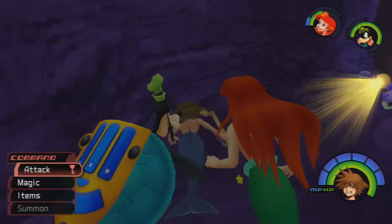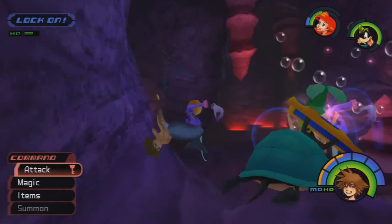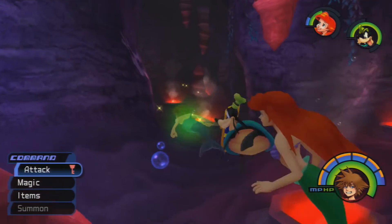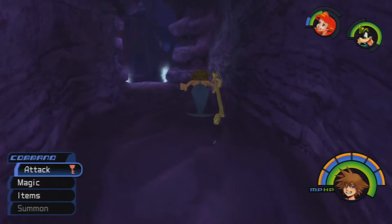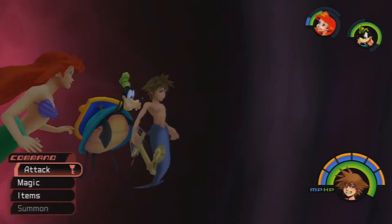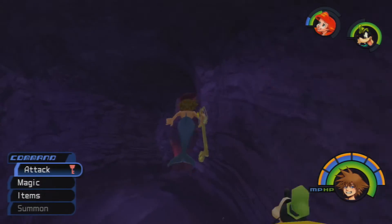Just remember what Triton said — in Ursula's Cauldron, it can only be destroyed with magic, so we need to use magic. Now, regarding the pink mushroom guys, I now know what I need to do to take them down. There's only two that actually spawn in this game: one in Atlantica, and one that spawns in Deep Jungle. I think that one spawns like right at the treehouse, at the bottom of it.